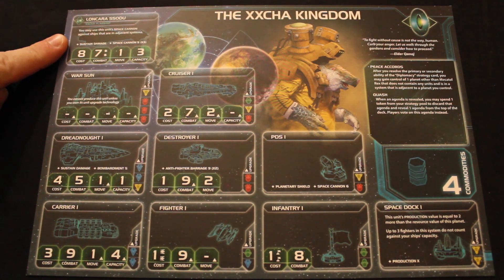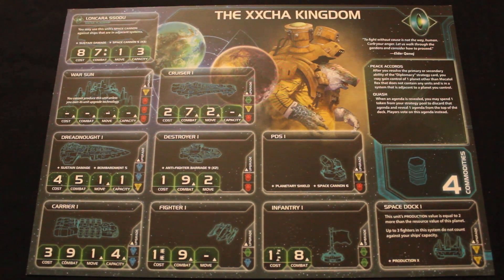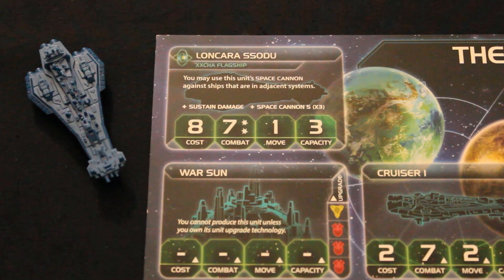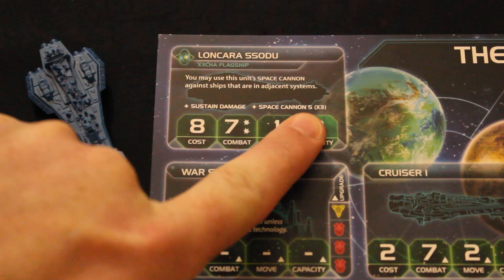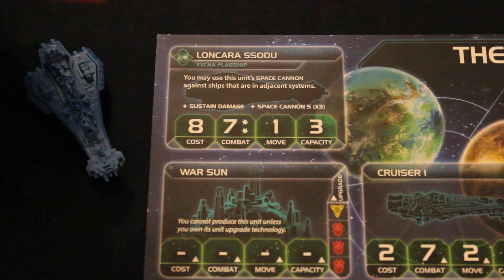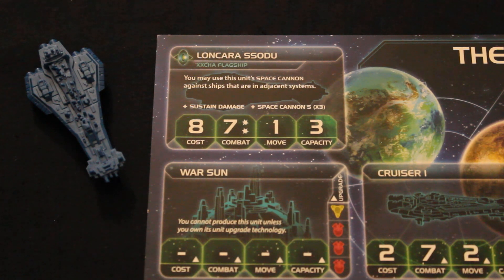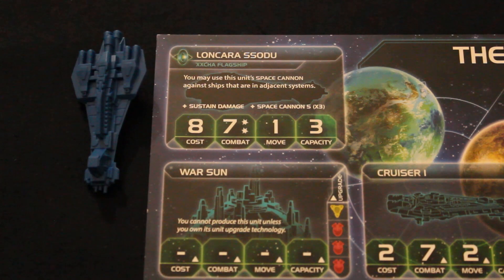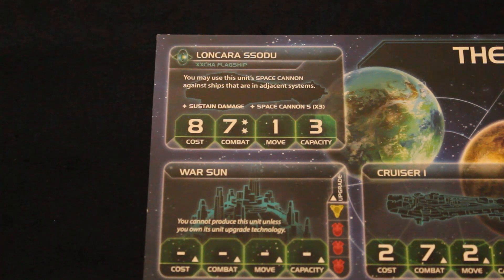Let's take a look at the Xxcha flagship, the Loncara Ssodu, in more detail. It's unique in that it has Space Cannon 5, rolling three dice, which is really good. Its ability reads: you may use this unit's Space Cannon against ships that are in an adjacent system — so you can fire that Space Cannon at opponent's ships in an adjacent system at any time you would normally fire Space Cannon. Basically a mobile PDS unit — an aggressive defensive unit, in a way. It also has Sustained Damage, meaning after one hit it gets turned upside down but stays alive, and a second hit removes it.